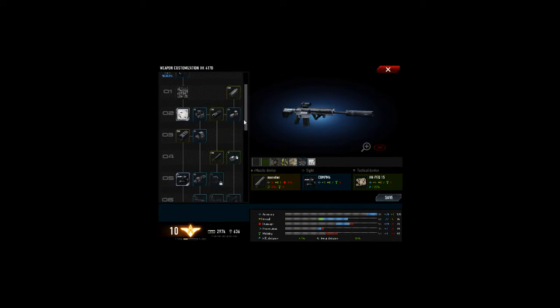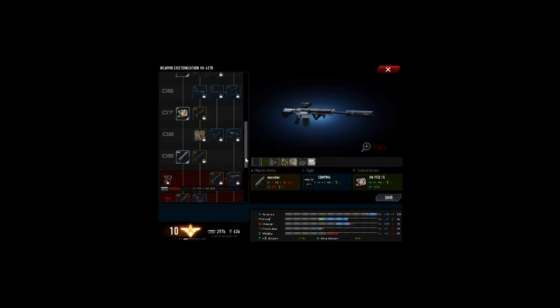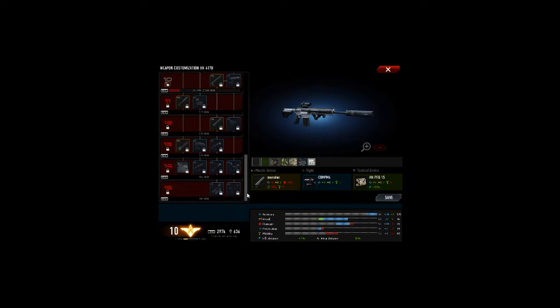If you want to unlock this with just GP, I think it's around 2,500 GP just to get to the 9th metal level. The rest of these are even more than that. It's insanely costly — just keep that in mind if you want to buy with GP.